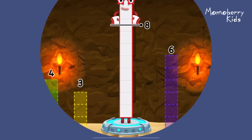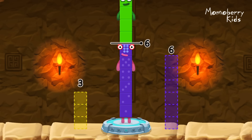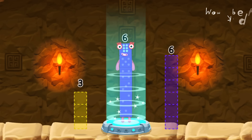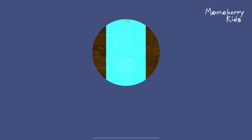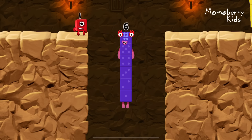Take number blocks away from 10 to leave 6. 4. Correct! 10 minus 4 equals 6. I am 6 in the mix!